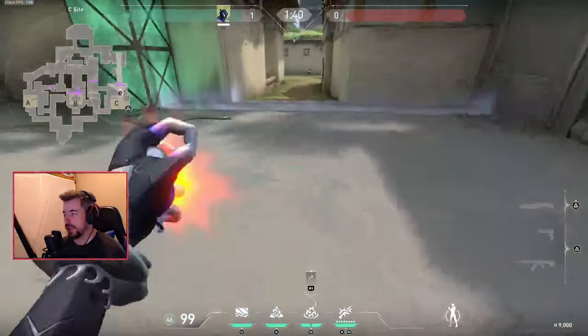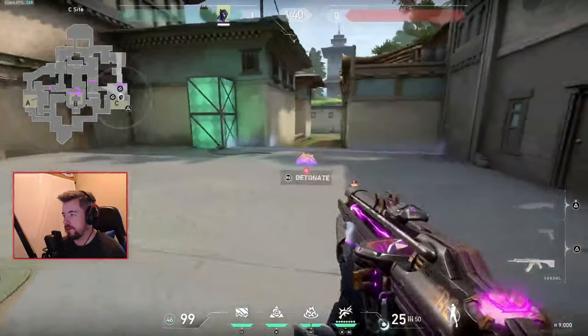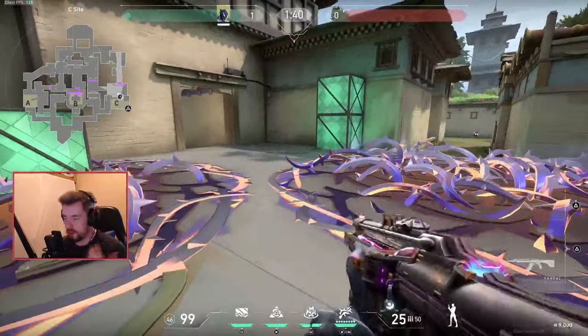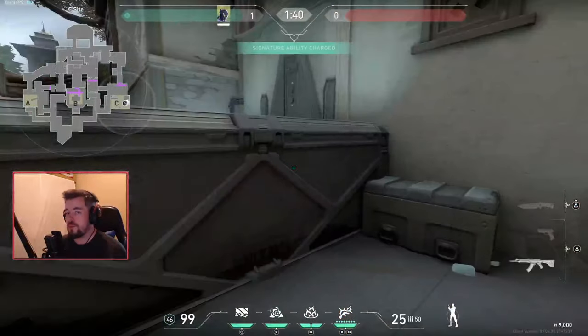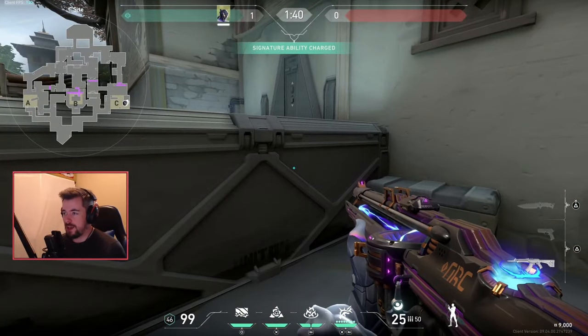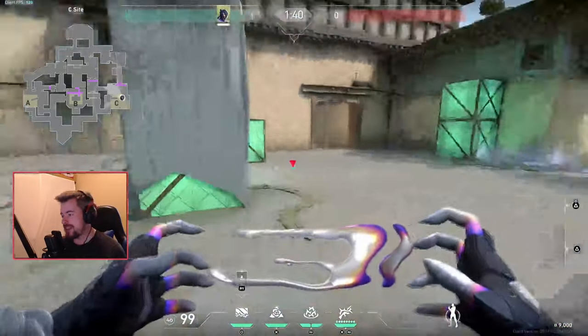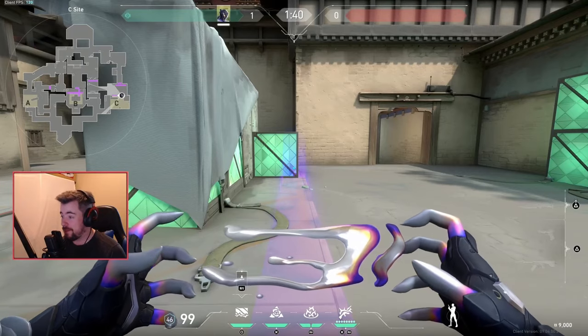So throw one here and one here — you can punish a lot of people entering your space. Now this is probably my favorite trap play — I thought of this as soon as Vice came out and haven't seen anyone else do it. I'd even recommend doing this once in a while if they're hitting C site hard.